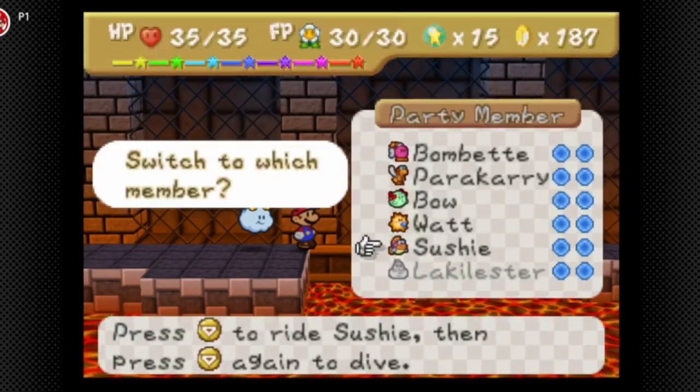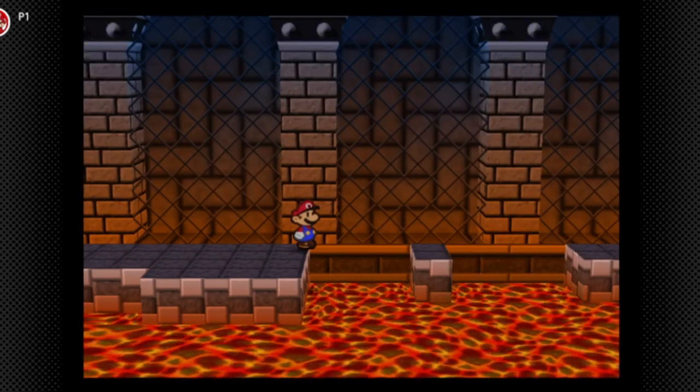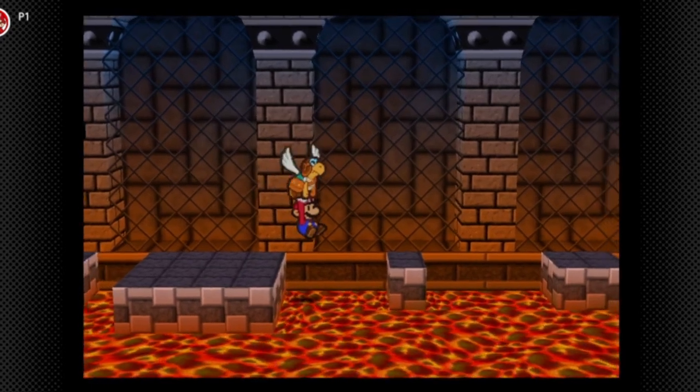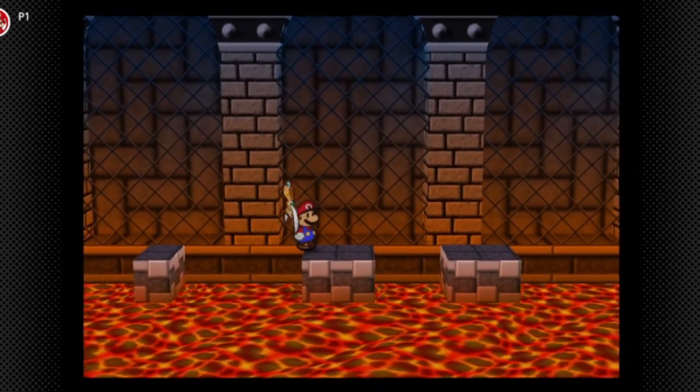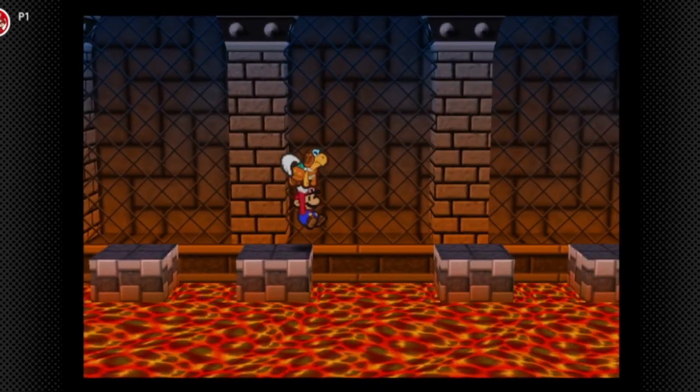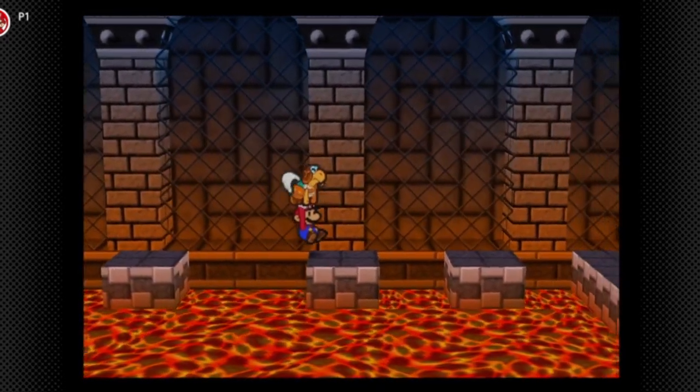We have to use Para Carry to get across there. There's gonna be two sections, and this section right here is also gonna contain the last badge we have to get in the game. After that we'll officially have 100% Paper Mario, so that's nice.